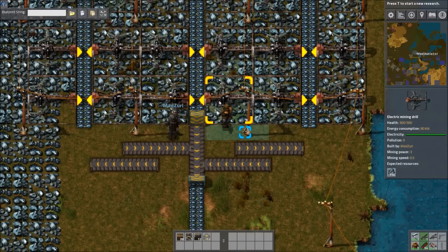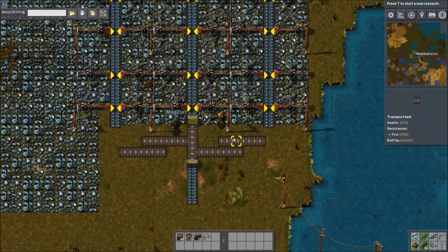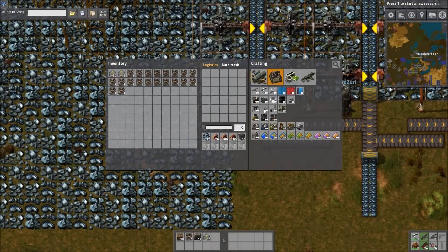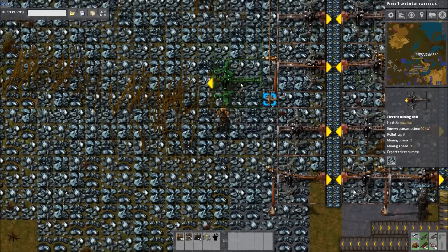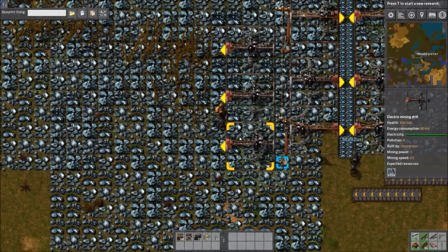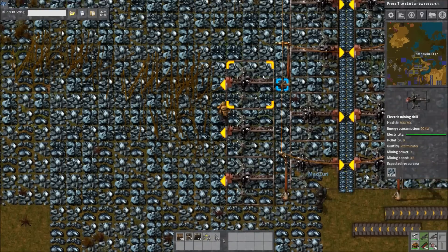So this can be one advantage to doing it this way rather than having — I know a lot of people, myself included, would normally build miners so that the power poles are behind them, like this. And granted, the miners still have this advantage when they're next to each other, but not anything behind it because there's space like this — it's a one-gap instead of two-overlap.